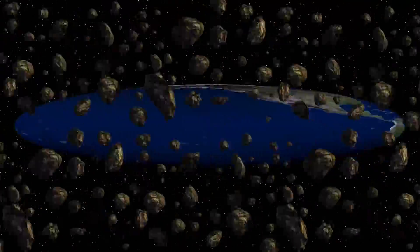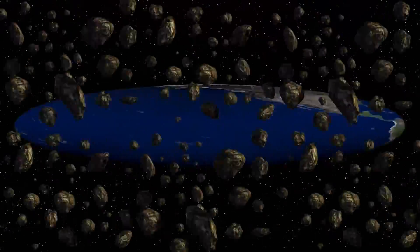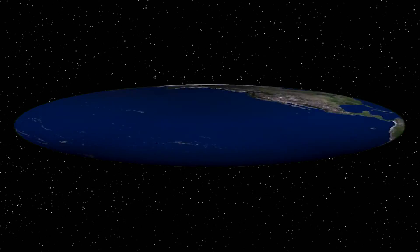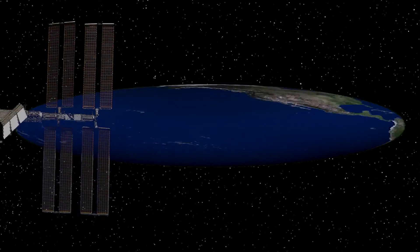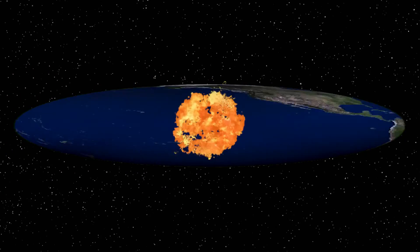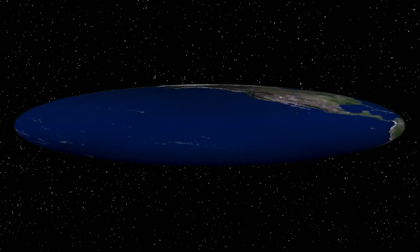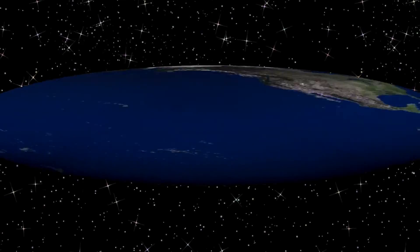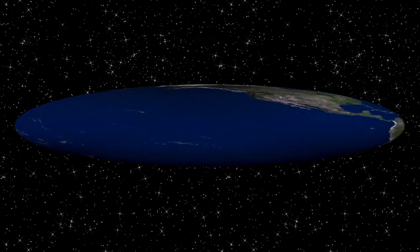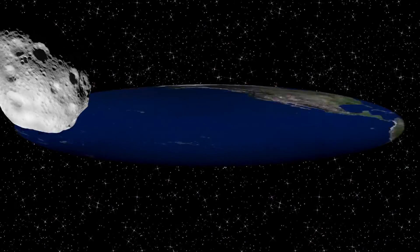Everything would be moving at relativistic speeds, but each piece of the crust would be moving at close to the same speed as its neighbors, meaning things would be relatively calm until the disk hit something. The first thing the disk would hit would be the belt of satellites around the Earth. After around 40 milliseconds, the International Space Station would be struck by the edge of the expanding atmosphere and would be vaporized instantly. More satellites would follow. After around a second and a half, the disk would reach the belt of geostationary satellites orbiting above the equator, and each one would release a violent burst of gamma rays as the Earth collided into it. The debris from Earth would expand outward like an expanding buzzsaw. The disk would take about 10 seconds to pass the moon, another hour to spread past the sun, and would span the solar system within a few days at most. Each time the disk engulfed an asteroid, it would spray a flood of energy in all directions, eventually sterilizing every surface in the solar system.